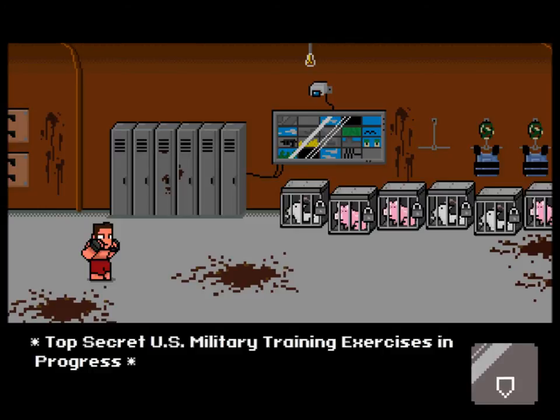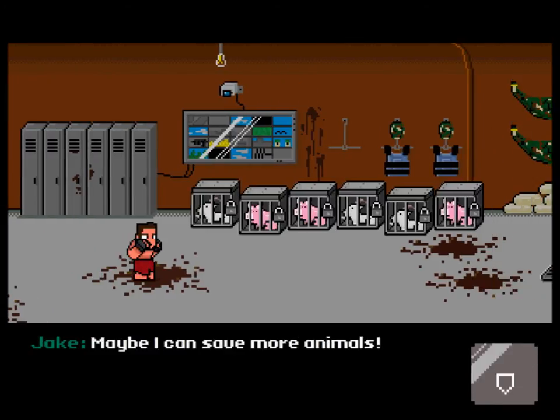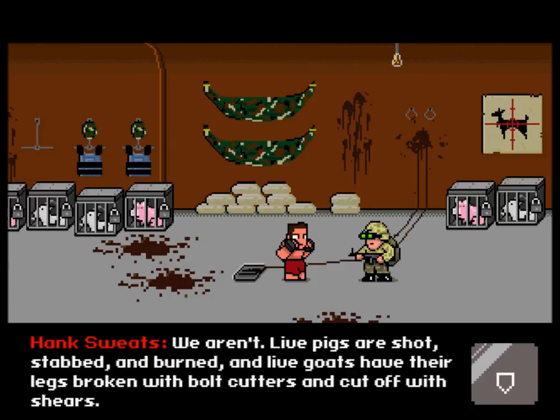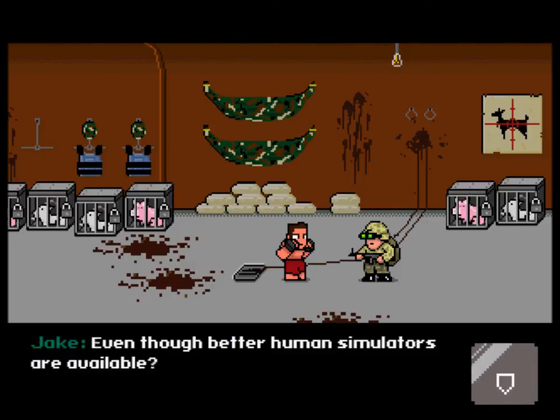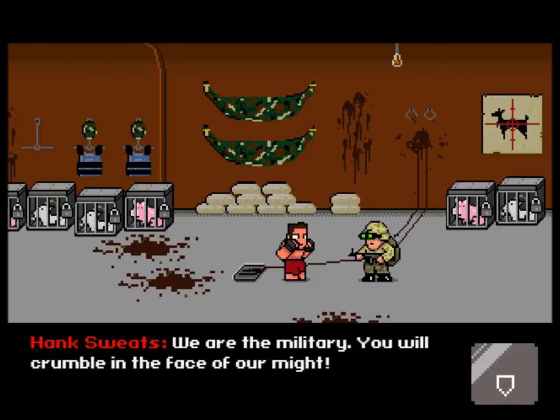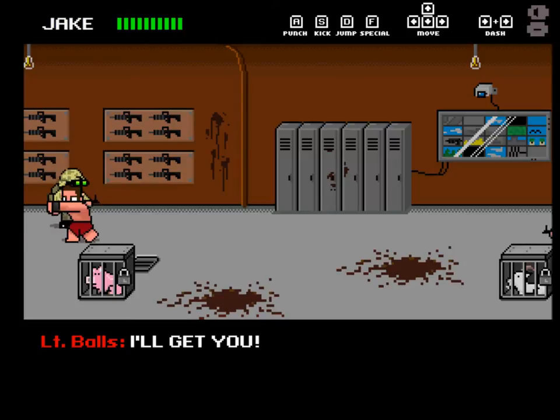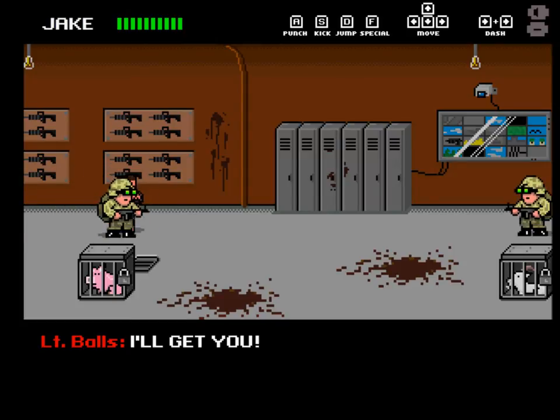Top secret U.S. military training exercise in progress. Maybe I could save some more animals. The dialogue: 'What's the U.S. military training pigs and goats for?' 'Live pigs are shot, stabbed, and burned. Live goats have their legs broken with bolt cutters and cut off with shears, even though better human simulators are available.' 'We are the military. You will crumble in the face of our might.' They fire guns at you, so you want to avoid that. I kind of doubt the military does this — I'm no military expert.